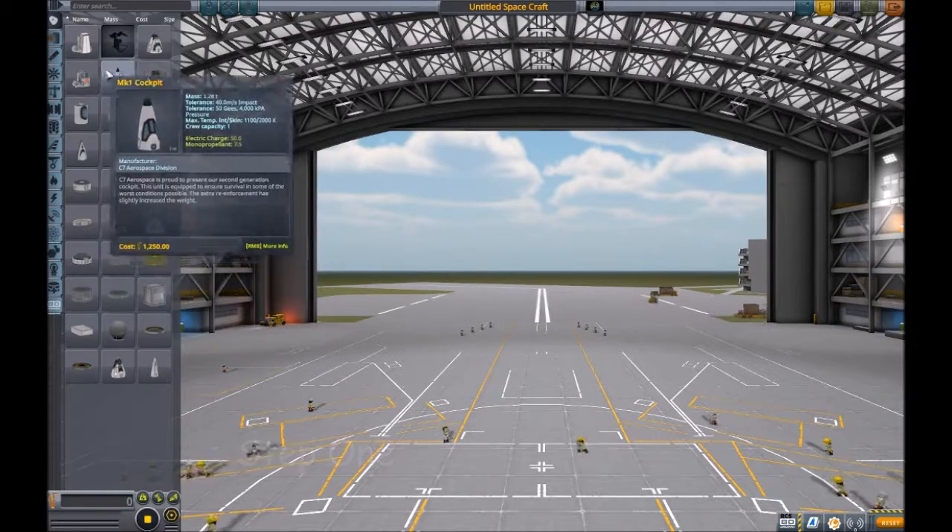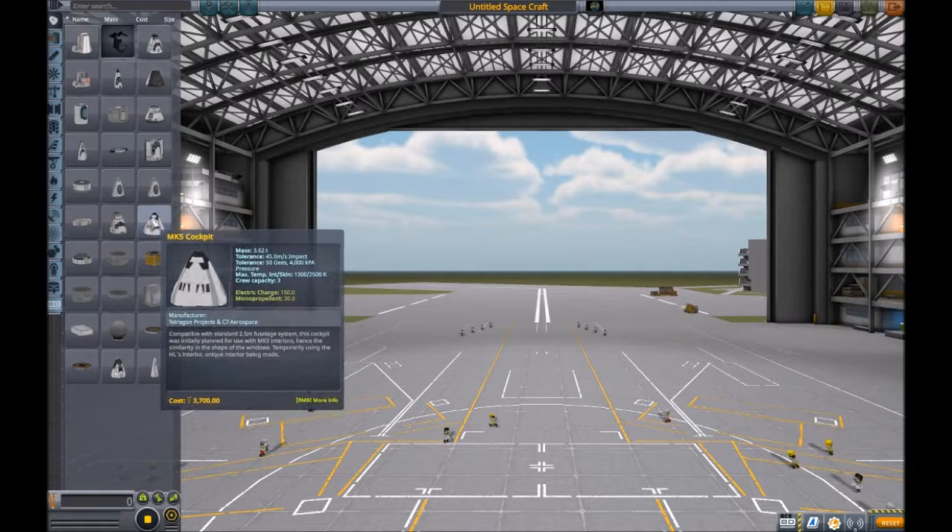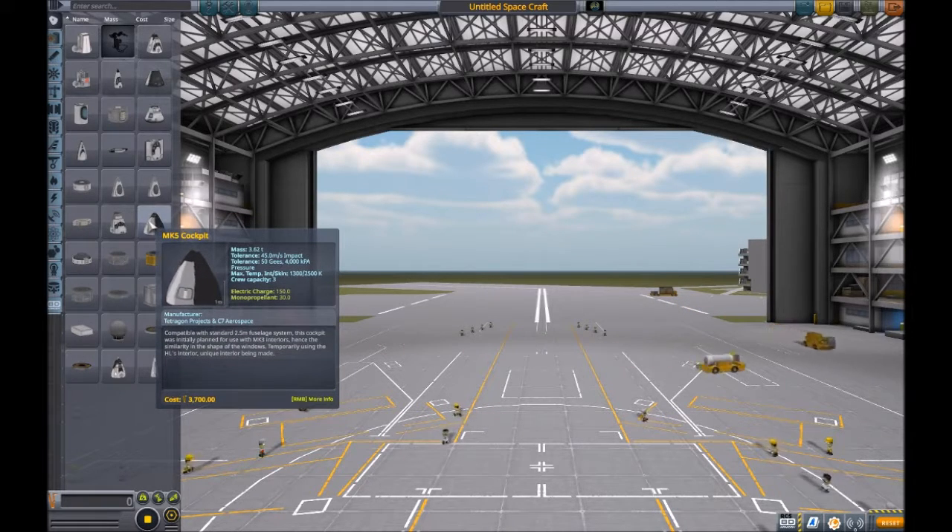Now, step one to building a plane is choose a cockpit. What you don't want, out of all these to choose from, is one with the smooth sides, like the Mark V, because then the air will just run right past you.